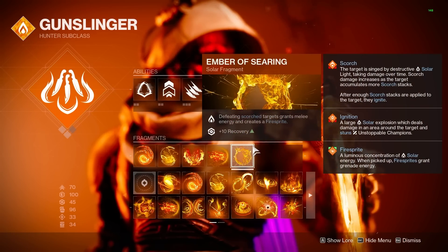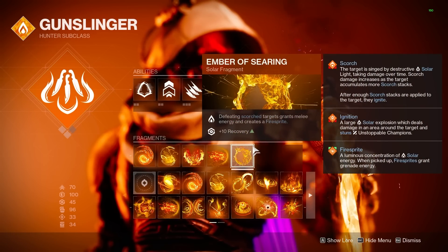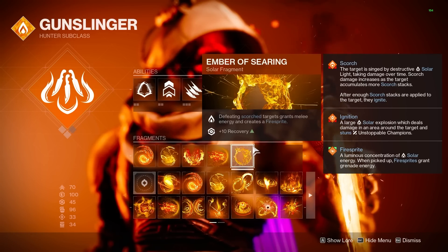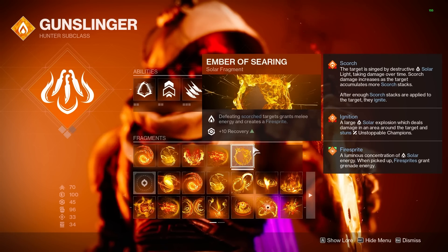Lastly, Ember of Searing was updated this season so now any kill on scorched enemies is going to drop a Firesprite. These have an internal cooldown on spawn rates, but grabbing one will give us a small amount of grenade energy back, helping with our ability uptime.